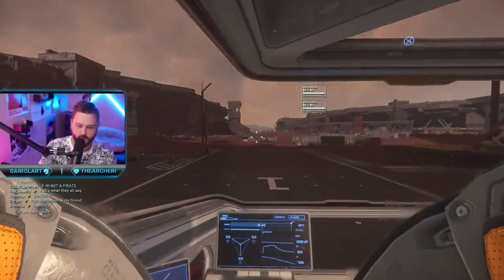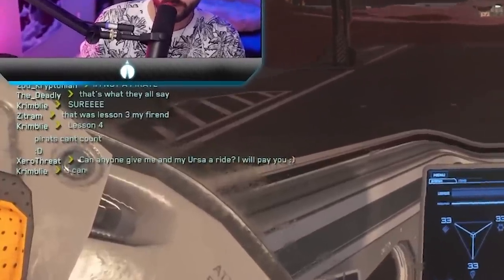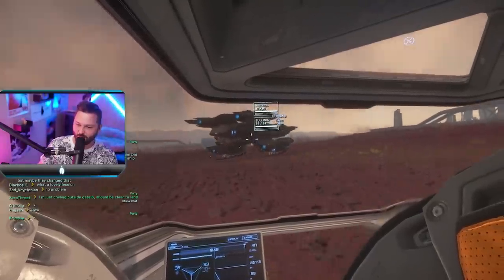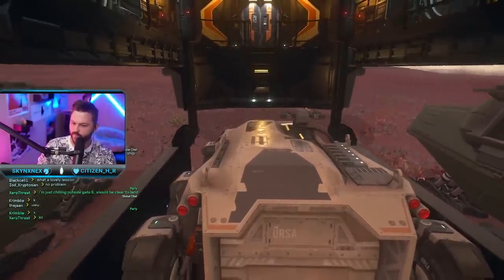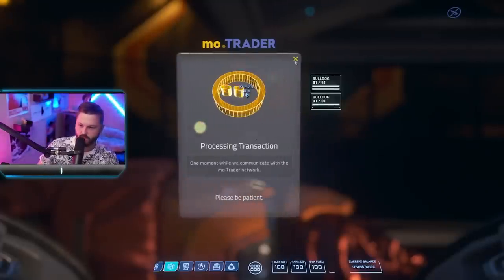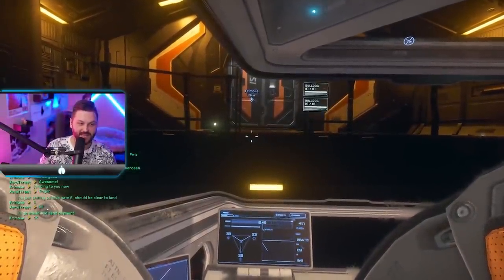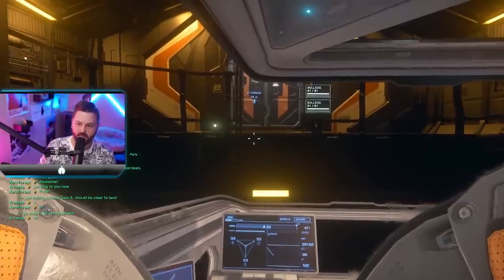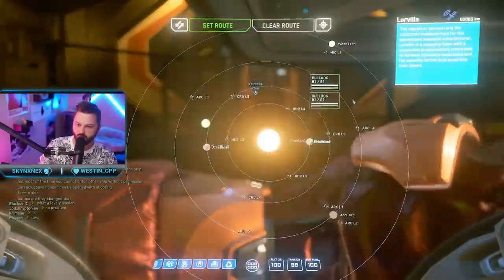I'm going to recruit someone from global. I said, 'Can anyone give me and my Ursa a ride? I will pay you.' We already got someone — wow, that was fast! Look at this — my ride has arrived. He's already set this up. He could drop me in space, guys, 100%. I'm trusting this guy. He's taking me to HDMO Doms on Aberdeen.